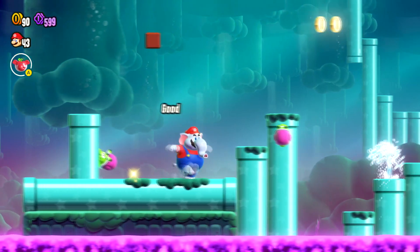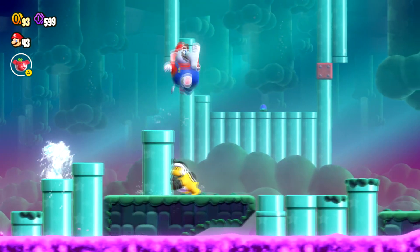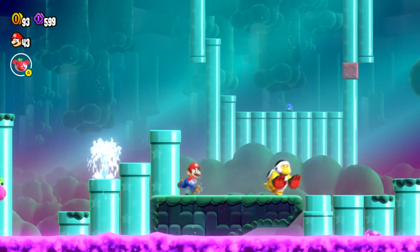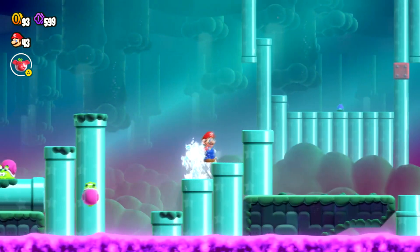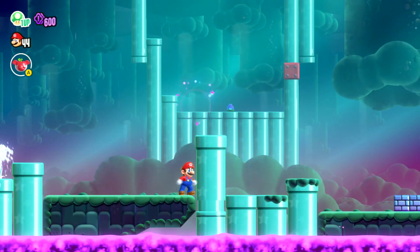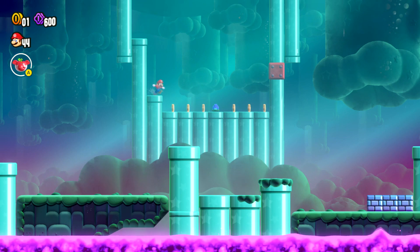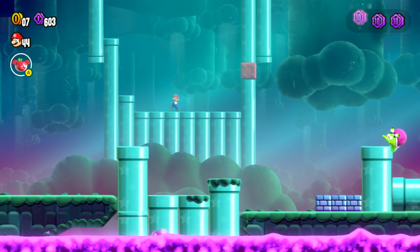Alright, so the first coin is in the background there, you can see. I actually can't see it, but once you — aw man, come on dude. Alright, so you've got to get rid of this guy, and then you're going to want to push this thing all the way across, and then hop in. Nice, and this will give you your first coin.